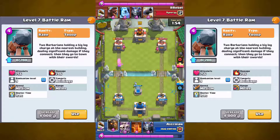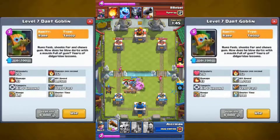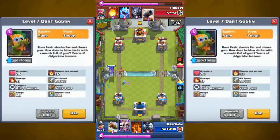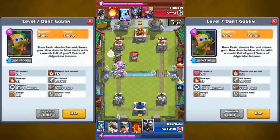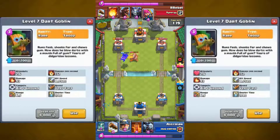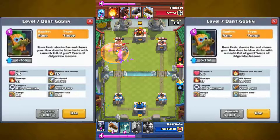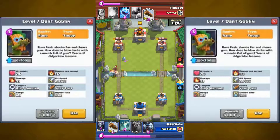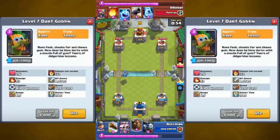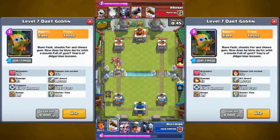Once the battering ram is gone, two regular barbarians spawn out from that point as well. I think it should be an epic but it's only a rare. Moving on to the Dark Goblin — by the way, all of these cards I believe are released in the new Jungle Arena since it makes sense with the theme. The Dark Goblin shoots out what looks like bubblegum and has a really big range — almost to the bridge — but small hit points. It's like the Musketeer with less health but more range and about equal damage.